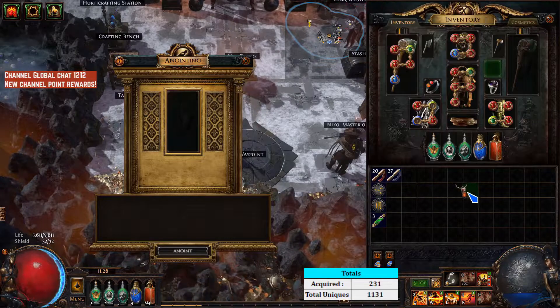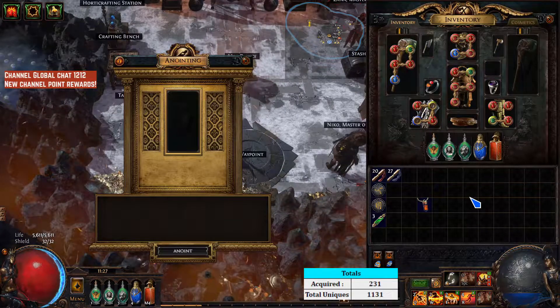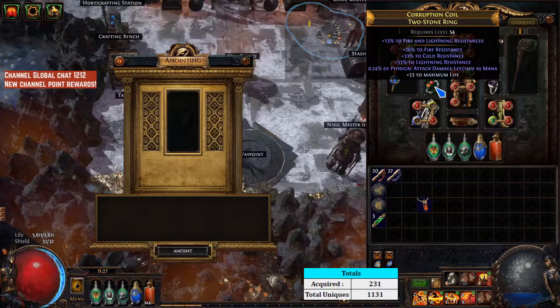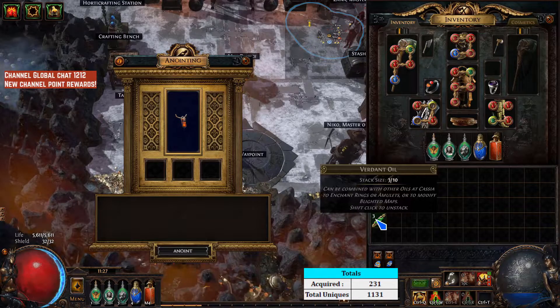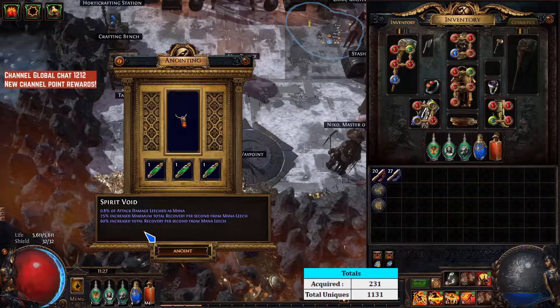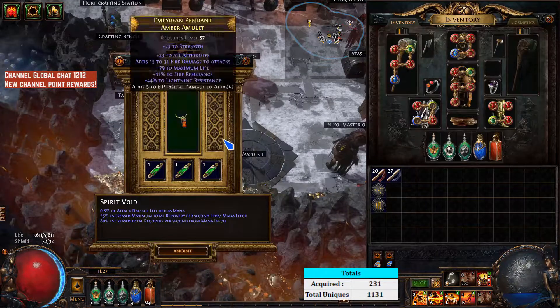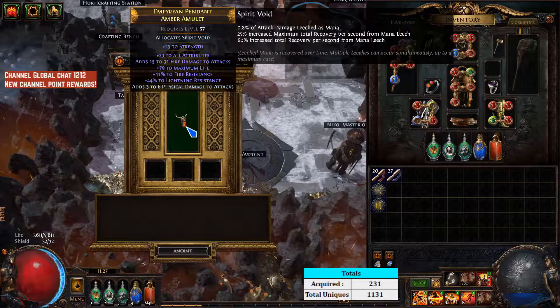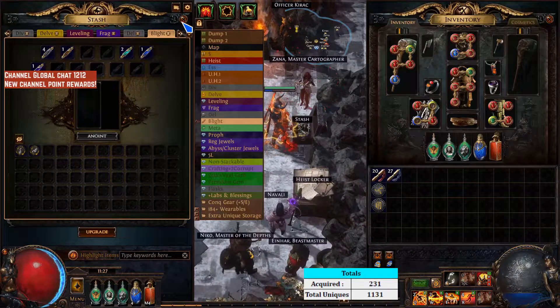This is the solution I'm coming up with for my mana issues — I still haven't found a single unveil for the Elreon minus mana cost, and I want to replace my ring. But unfortunately that's my only source of mana leech right now. So we're going to get Spirit Void — a massive mana leech node with even more recovery per second — which will let us probably start using Dread Banner as another aura. It's not ideal but it lets us replace that ring with a Vermilion ring I just found. Now we can craft this and pop it in.